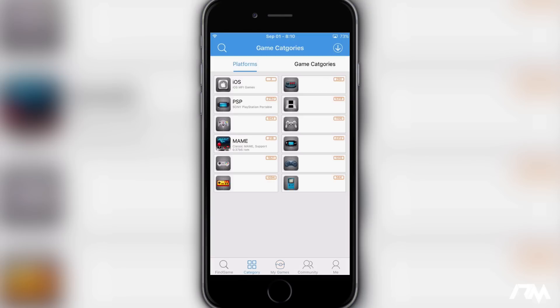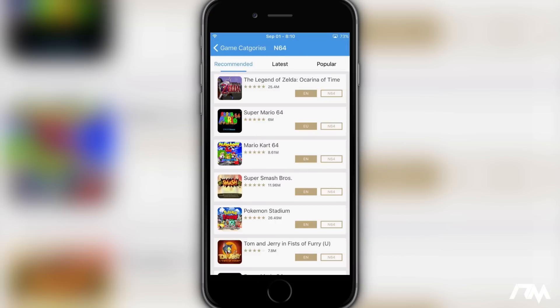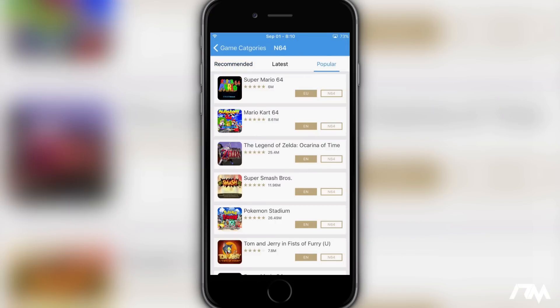So if we go to category, as you can see you have iOS, PSP, Nintendo 64, MAME, etc. So let's say we want to do an N64 game — just click on the N64 section and then usually the way I like to look for games is just click on the popular tab at the top.